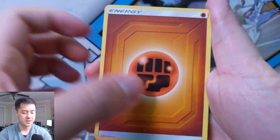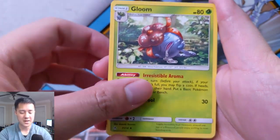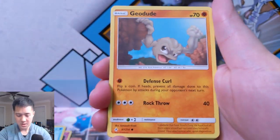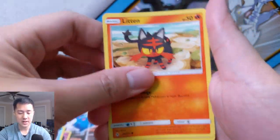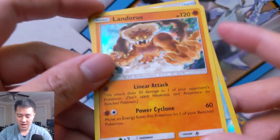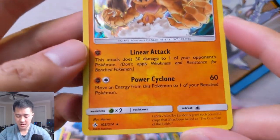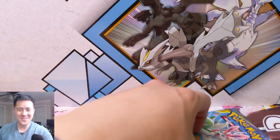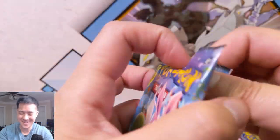We have Fighting Energy, Gloom, Parasect, Hunter, Klefki, Meowth with his plushes, a Grubbin, Geodude, Litten, Froakie, Pokégear 3.0, and then a Landorus Hollow. This card sounds pretty bad and he doesn't look that cool either. I was wondering if there's any silver lining with this card and — no, I don't think so.